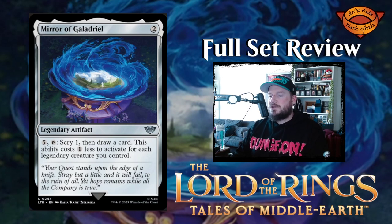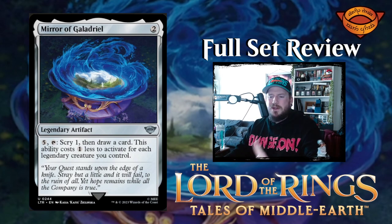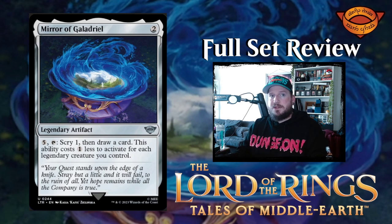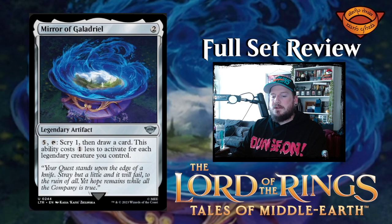Next up we have Mirror of Galadriel — two mana for a legendary artifact. It has an activated ability of five mana plus tap to scry one then draw a card. This ability costs one less to activate for each legendary creature you control, so it could cost nothing if you have five legendary creatures. I like artifacts that are cheap to cast and steadily get cheaper as you work towards something advantageous.